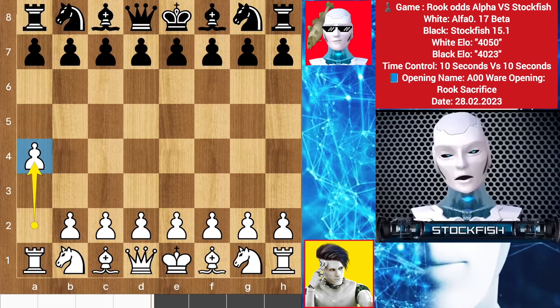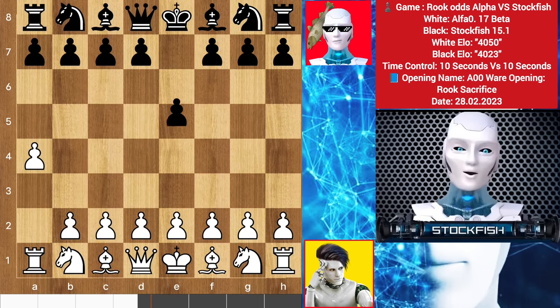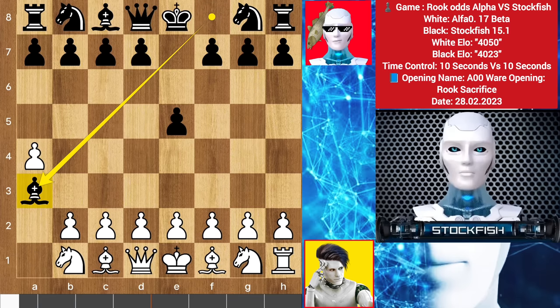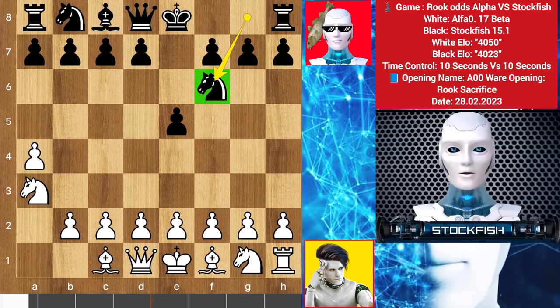He started with a4, he wants to sacrifice his rook like this. So e5. Alpha played rook a3 — a blunder move, and don't try this at home because it's an infinite percent risky move for you. I take the rook with my bishop, knight takes bishop, knight goes to f6.